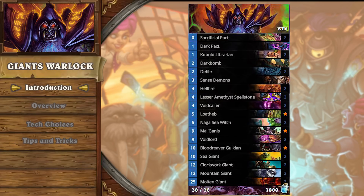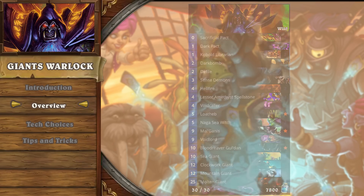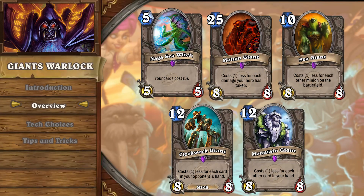Let's take a look at this relatively new, yet extremely powerful deck. Similar to Giants Hunter, which has been in the Wild meta for the past six months, this deck runs the Naga Sea Witch and the Giants package — Molten, Sea, Clockwork, and Mountain Giants. One of the main objectives of the deck is to play Naga on turn five with as many zero-cost Giants as possible.